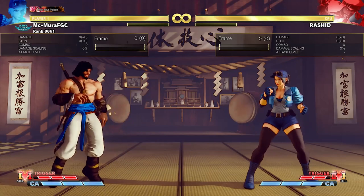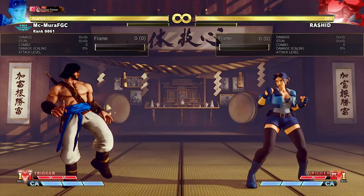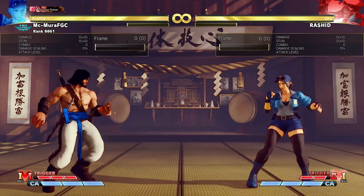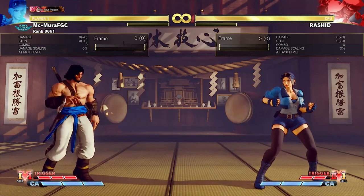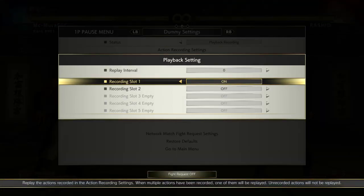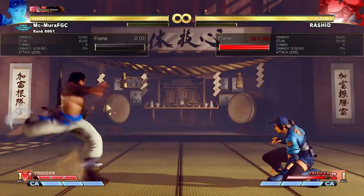Hello everyone and welcome to a new video. MC Mora here and in today's video we are again gonna discuss 5 attacks and how we can punish them. We are gonna start with Rashid and his V-Trigger 2 special, Haboob. Haboob is his horizontal fireball and he gets this only in V-Trigger 2.